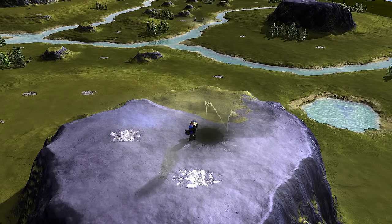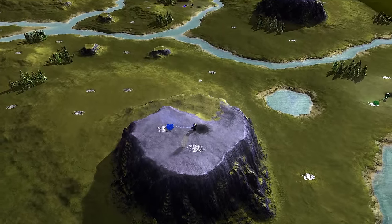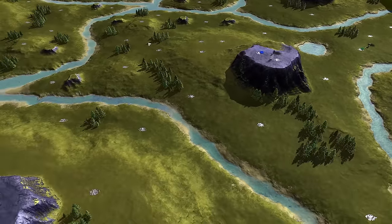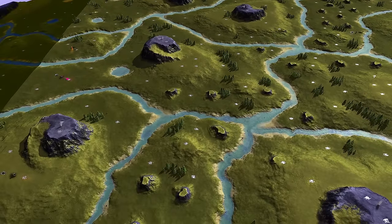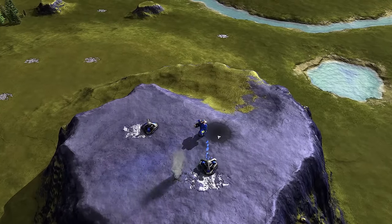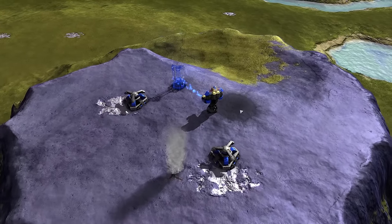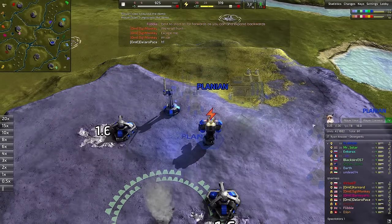Hello my friends and welcome back to the Brightworks in another match of Beyond All Reason. Today what I've got for you is a match recently played on the map called River Run, with tons of little rivers dividing up different sections of landmasses, spawning right up on the front line as the blue team leader — a Cortex commander this game will go by the name of Planion.